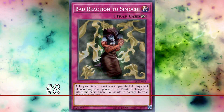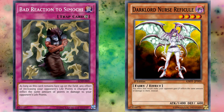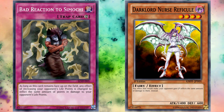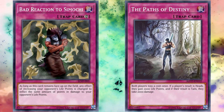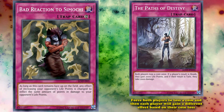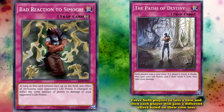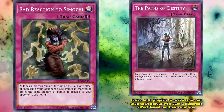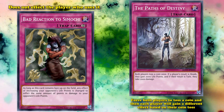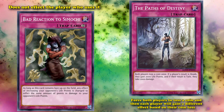At number 8 we have Bad Reaction to Simochi — and Dark Lord Nurse has the same effect, so she shares this spot. This card converts any life point gains your opponent would get into an equal amount of damage instead. There are cards which give both players life points at the same time, like Paths of Destiny, which forces both players to toss a coin: heads gives 2,000 life points, tails deals 2,000 damage. With Bad Reaction to Simochi on the field, both results of Paths of Destiny inflict 2,000 damage to your opponent. If you use Paths of Destiny and get a tails result while Bad Reaction to Simochi is on the field, you can cause a tie, as Paths of Destiny resolves its effect at the same time.